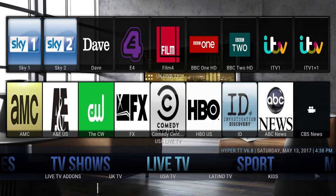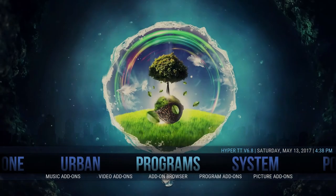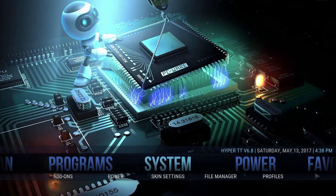All right, we're back. Sorry, my voice is a little scratchy — just got over being sick. So you see here we have the old Hyper TT version 6.8 still installed here. What we're going to do is show you guys how to update to our latest build. We're calling it Carbon. Let's go down over to System and then down to File Manager.